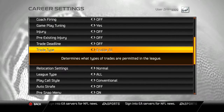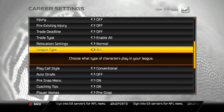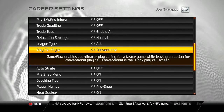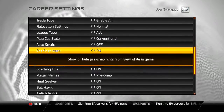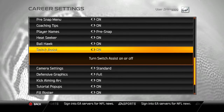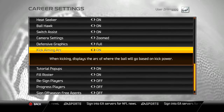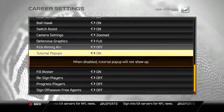For injuries, I turn those off — gives you more flexibility when you want to create dynasty teams. Pre-existing injuries: off. Trade deadline: off, so you can trade whenever you want. Trade type: enable all. I like conventional for the lead type. I turn off the arc, and I don't like tutorials.